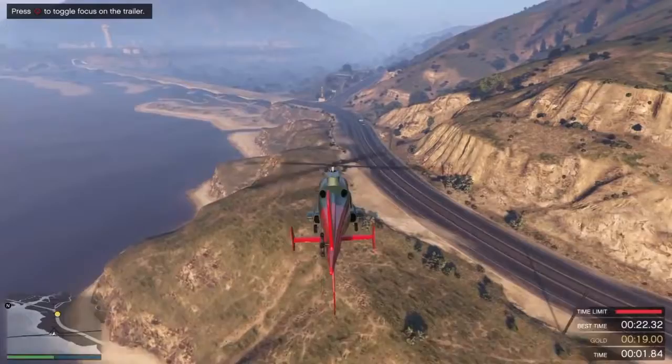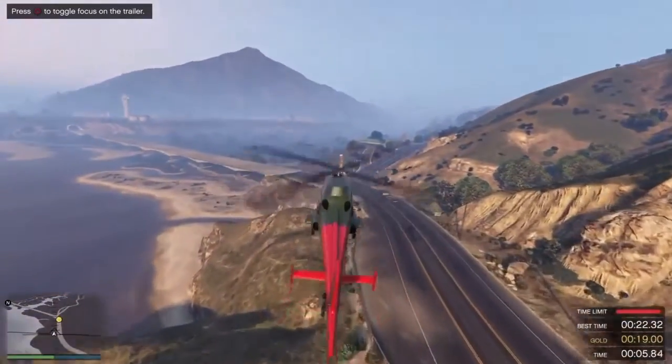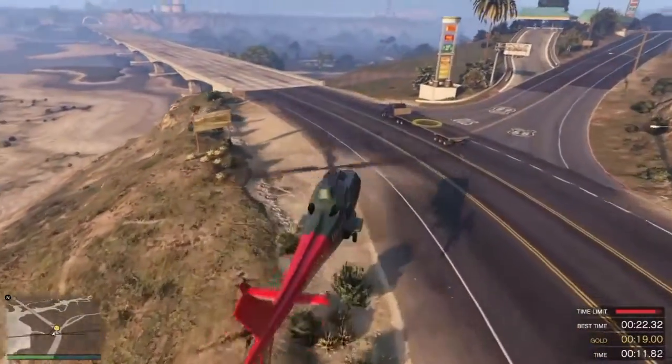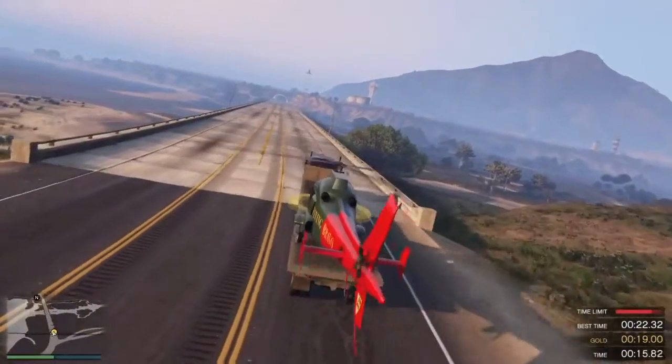The aim is to land on the trailer as quick as possible. Bring the chopper down to just above the trailer. You'll need to match the speed of your landing platform as you track it. When you're ready, hand moving in sync with the trailer. Touch it down.